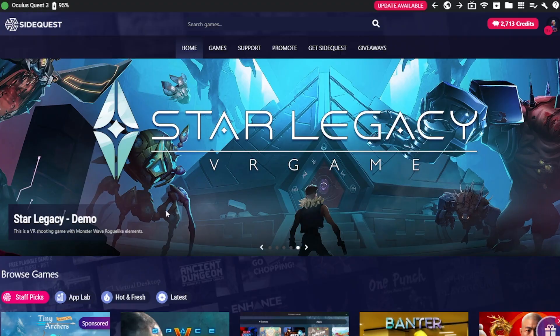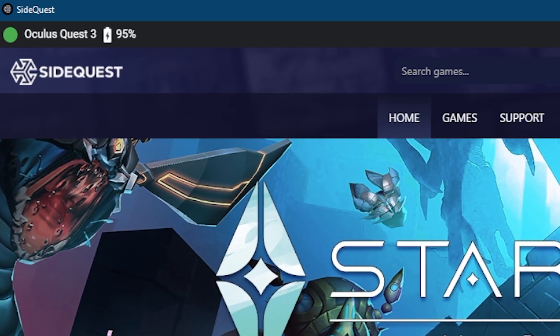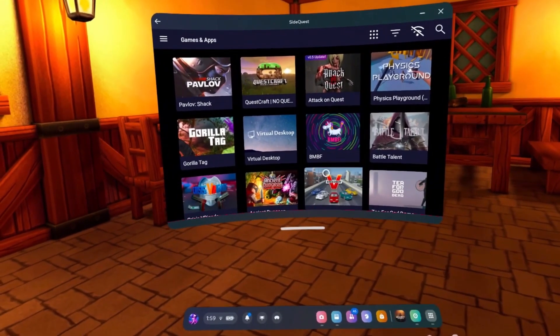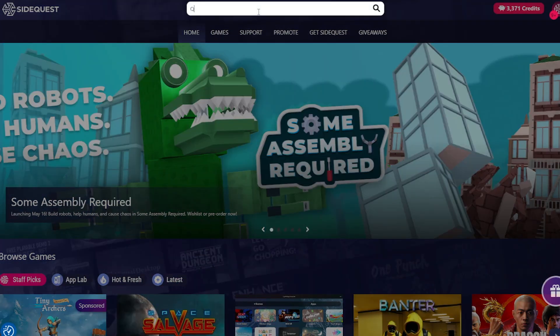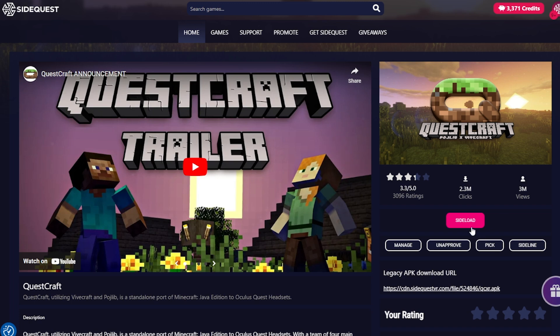For those using the SideQuest desktop app, make sure your headset is connected and plugged in by checking the top left corner for the green icon. This is not needed if you do it from within VR. But once you've opened SideQuest, just type Questcraft in the search bar and simply click on the pink button that says sideload.